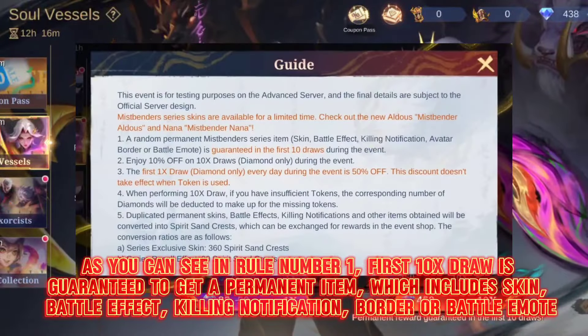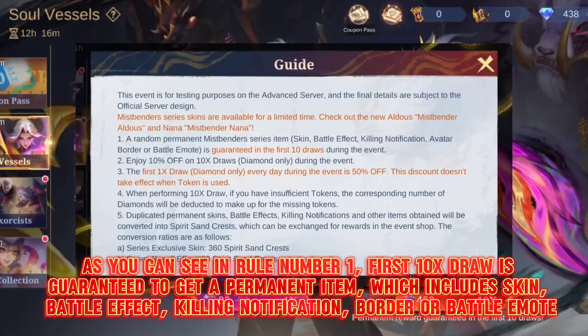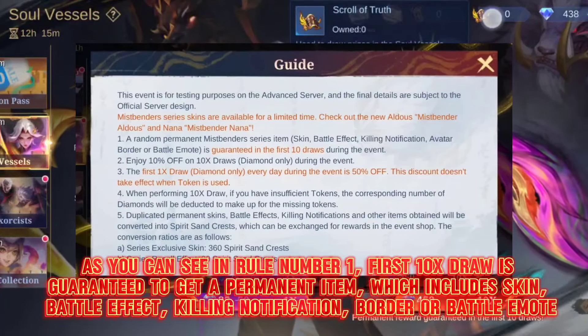As you can see in Rule Number 1, the first 10x draw is guaranteed to get a permanent item, which includes Skin, Battle Effect, Killing Notification, Border, or Battle Emote.